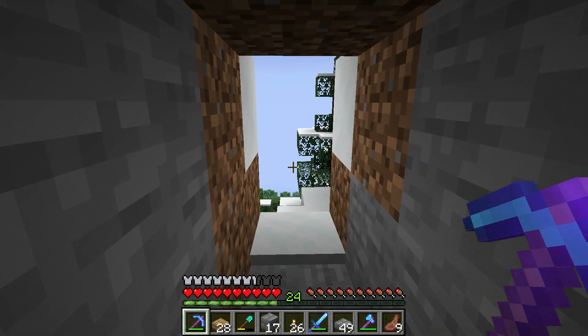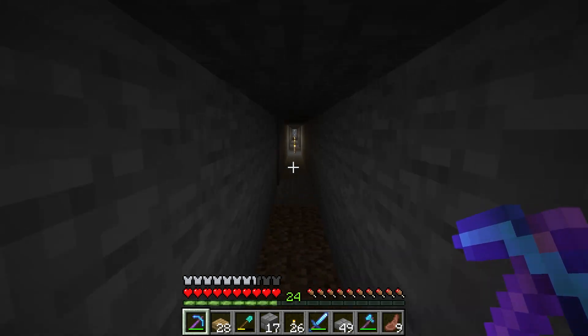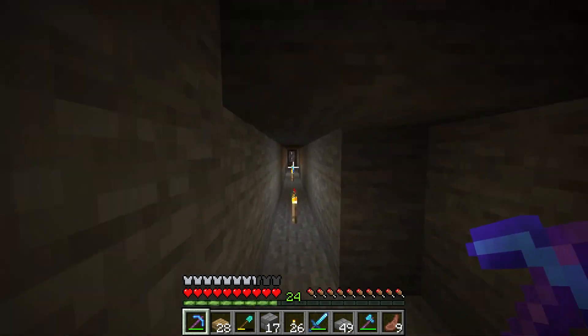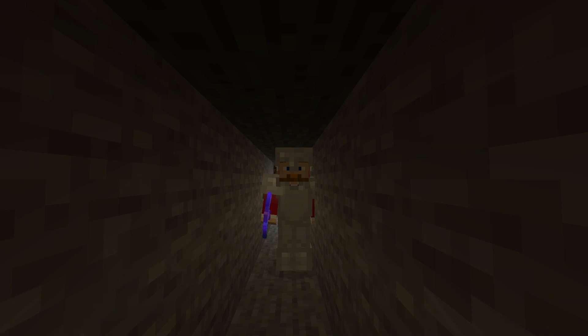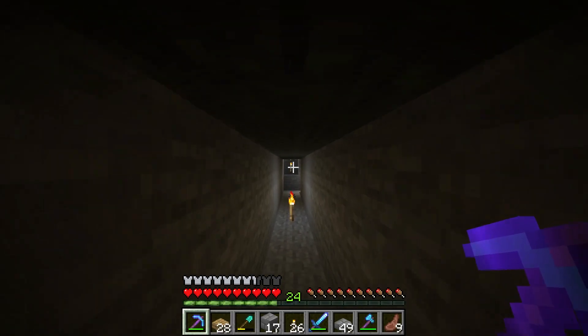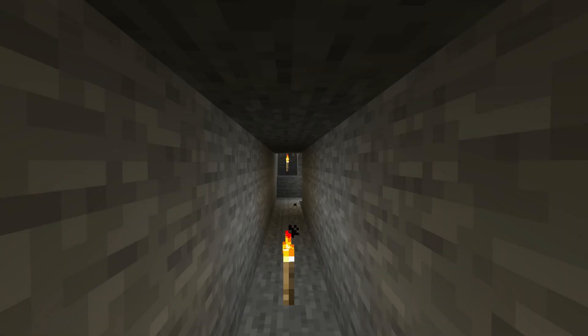When you mine with Fortune 3 on regular iron blocks, it would only drop one block no matter what fortune you had on it. Now if I go mine an iron block and it drops the iron ore, I have a chance to get more iron out of it. That's pretty cool — it didn't used to be that way. So now mining becomes actually a lot better when you use Fortune 3. In fact, when I start a world, one of the first things I do is build up my tech so I can get Fortune 3 before I start my real big mining when I'm looking for Diamond and things like that. It becomes quite useful.